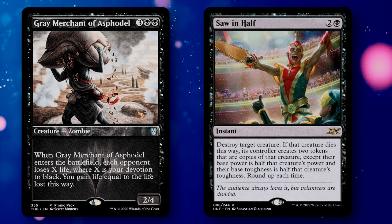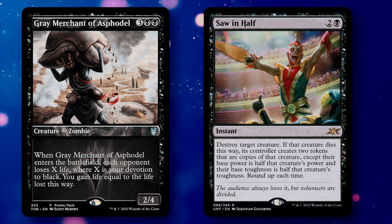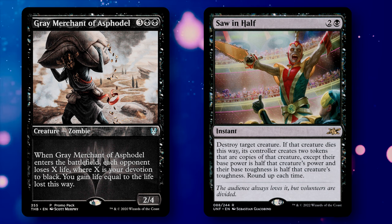A very simple way to do this is to use a card called Saw in Half. This 3-mana instant destroys the Grey Merchant, but gives us 2 tokens that are copies of the Grey Merchant — the power and toughness of those tokens is half of the original. That part is irrelevant, as the enter ability remains at full power, giving us 2 leech effects.